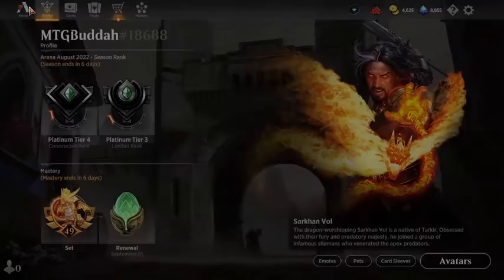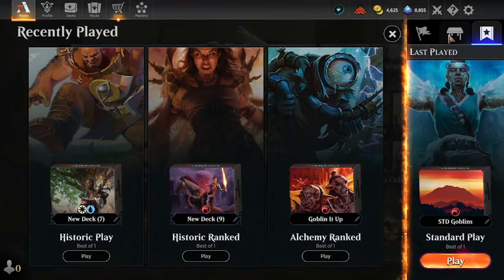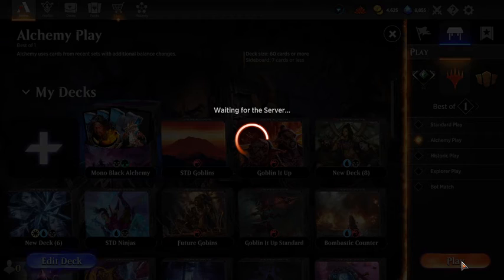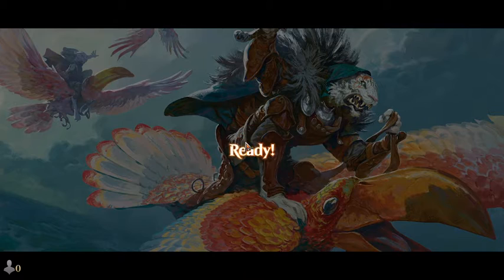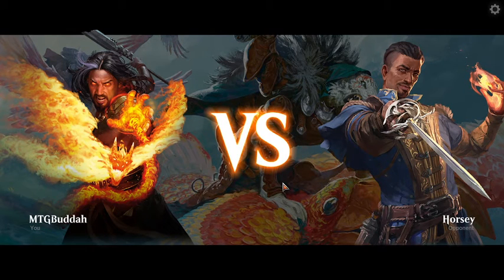So we're going to go ahead and give this a shot and go in to Alchemy. I went to the wrong thing — we're going to go in and do some Alchemy and see how this works out. If you're watching this video, I'd like to say thanks for watching. Hopefully you like the video and it's helpful. I might start trying to add decklists in the comments section so that if you want to try the deck out, you'd be able to just import the deck and try it out.